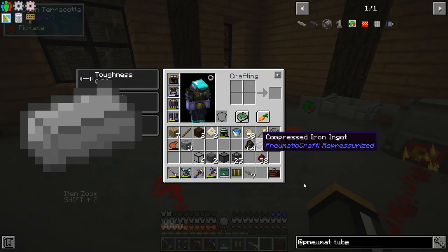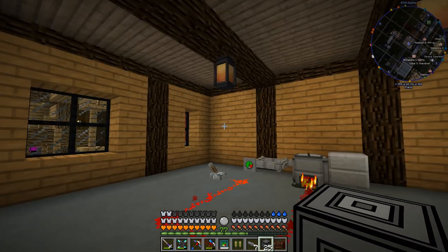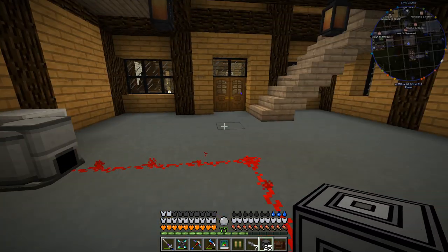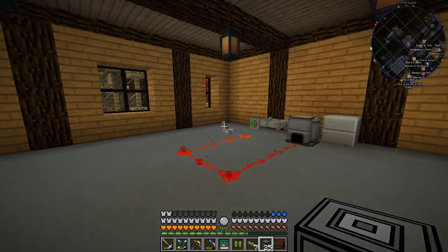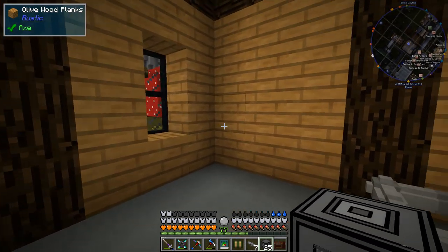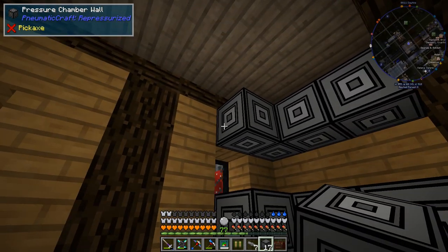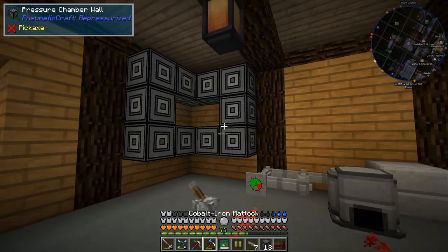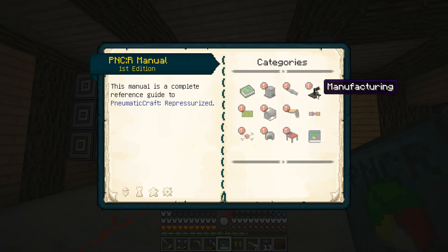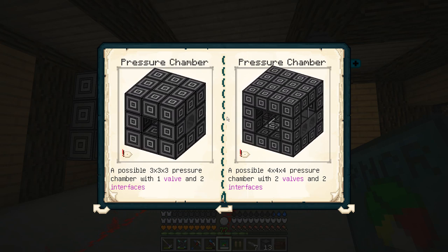Now let's do something useful with this pressure. The first thing we're going to do is build a pressure chamber. A pressure chamber is a multi-block structure that essentially holds a bunch of pressure — it's kind of an air storage unit that adds more capacity to the entire network, but it also allows us to do some crafting. I'm going to place it one block off the ground. The compression chamber can be a 3x3, 4x4, or 5x5 square surface. Looking in the manual under manufacturing and pressure chambers, we can see all the blocks we can use.